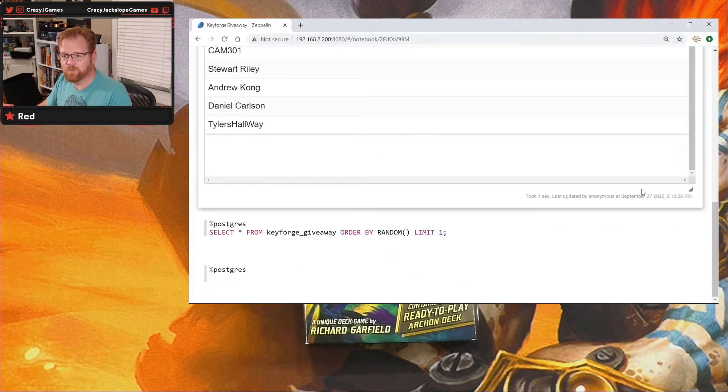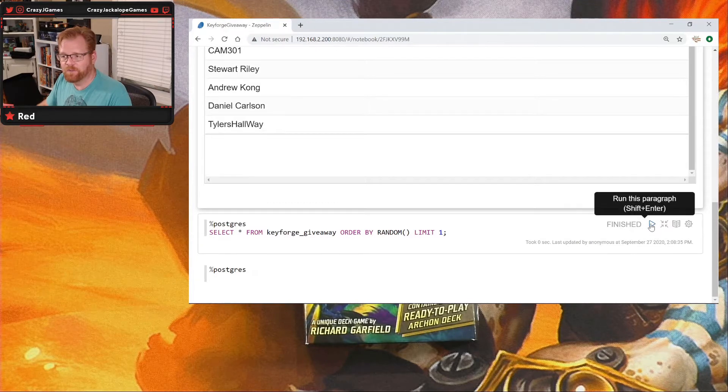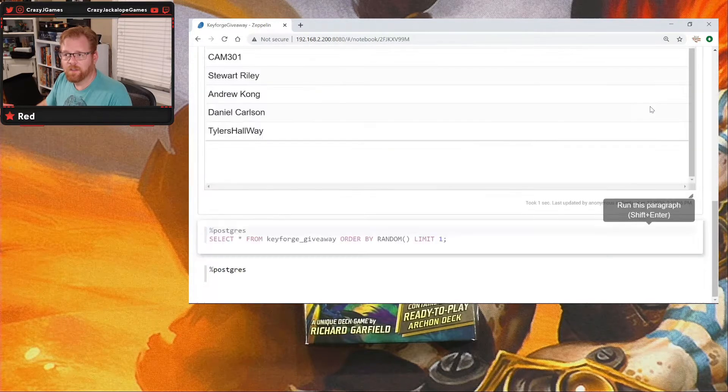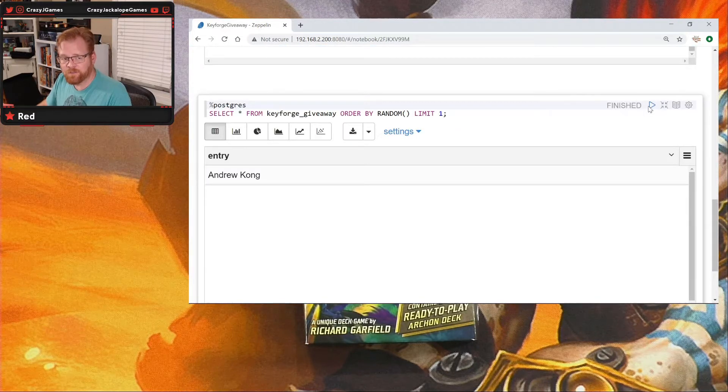We're going to scroll down and go five times. So let's see what we come up with — one, two, three, four, and five. We've got Andrew! Andrew, I think it's your first time entering, so that's pretty awesome. Andrew, you're going to get the choice here.